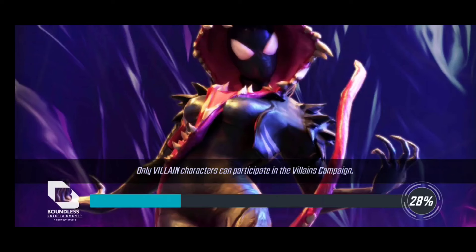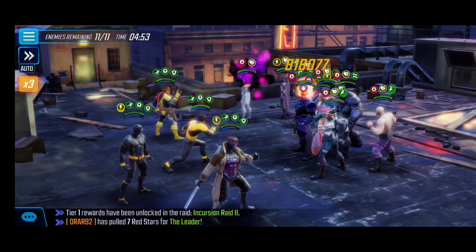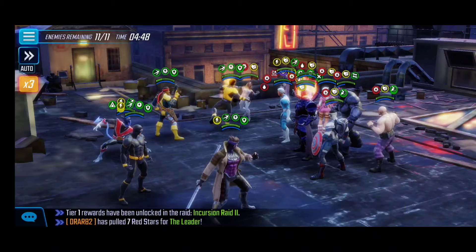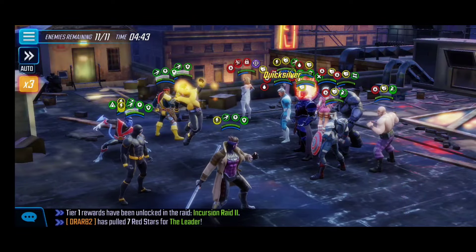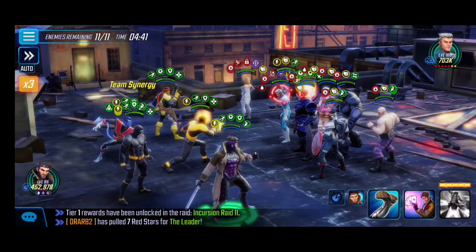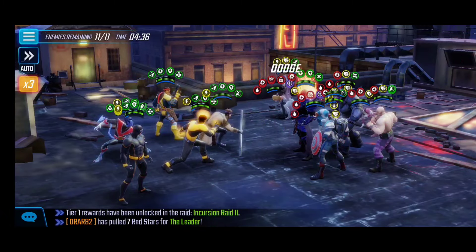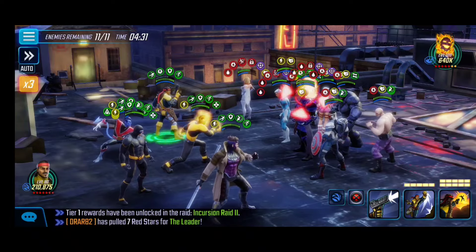Node 1 is probably either the hardest or second hardest of the three, because you need to be very careful how you set it up at the beginning. What's worked for me: I start off with Nightcrawler's stun on Quicksilver just to slow him down, then I activate the ability block with Sunspot on the left side. Following that up I use Cyclops's special on Captain Sam to take some of those deflects.